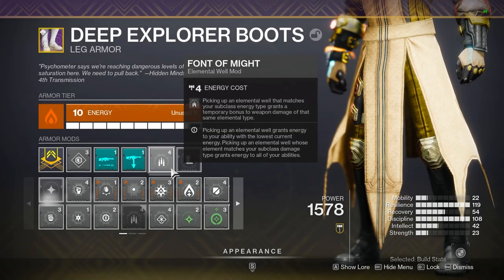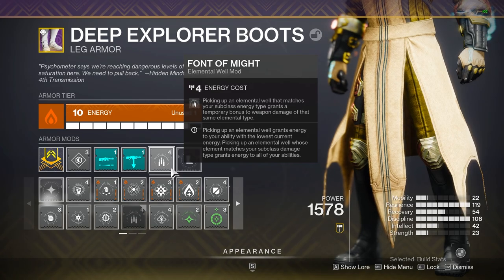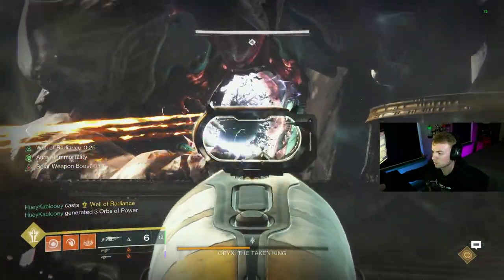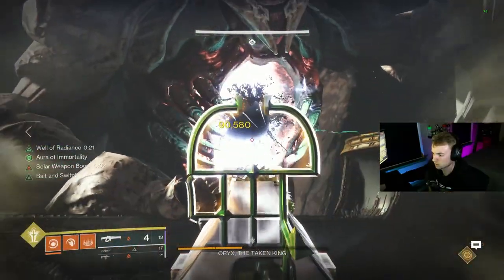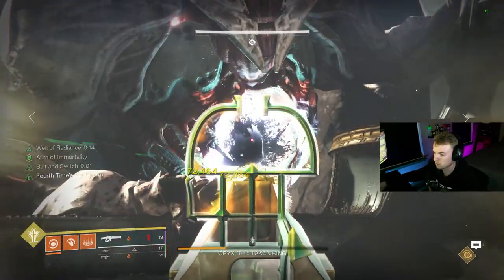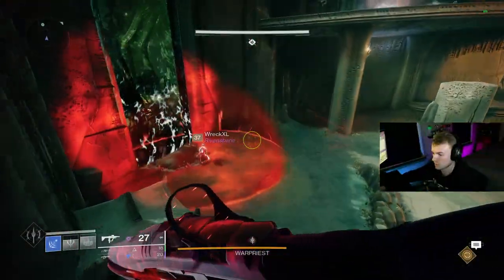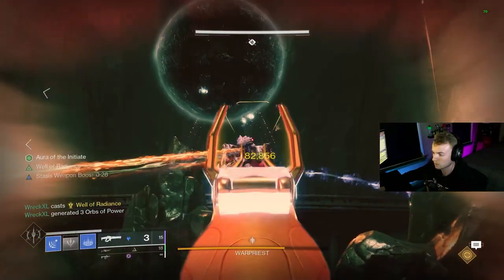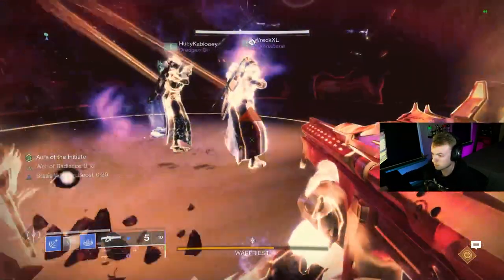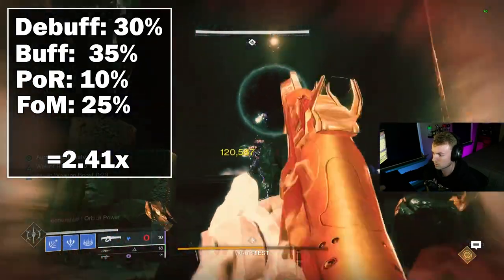Third up, which most players are aware of and use pretty often, is another amplification perk, which is Font of Might. This is a massive 25% damage increase, which is like having a second Well of Radiance. With this mod, anytime we grab an elemental Well matching our subclass type, weapons that also match our subclass gain this 25% damage boost. In most applications, this is either used on Solar or on Stasis. With Solar, you can use Melee or Grenade Wellmaker to spawn in elemental wells, and this will buff something like Cataclysmic. Or on Stasis, you can use Supreme Wellmaker, throw down a Well of Radiance, and then use Reed's Regret to deal damage. These are both easy methods to get an additional 25% damage boost on some of the best weapons in the game, and as I mentioned, this is an amplifier, so it does stack with buffs, debuffs, and other amplifiers. So you can run this with Power of Rasputin, because both stack. Adding this to our current stacking would take us up 25% from 1.93x to 2.41x.